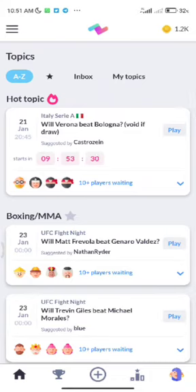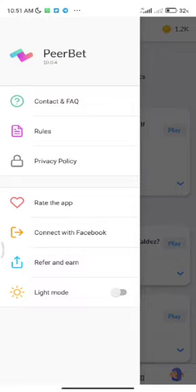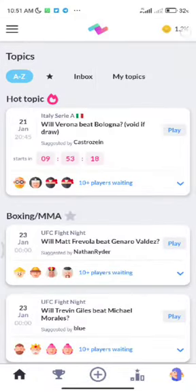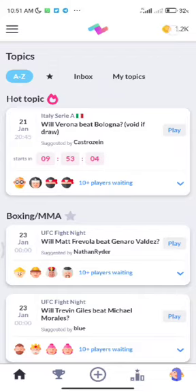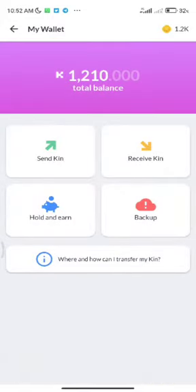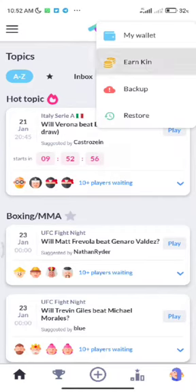After opening it, new users will get 50 KIN as a welcome bonus. Tap on the coin icon on the right-hand side — yours will be reading zero, but I have 1.2K KIN. You can also tap on 'My Wallet' to see your wallet balance. Then tap on 'Earn KIN'.